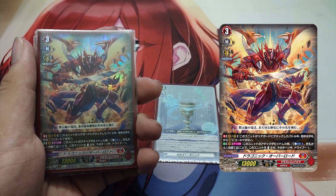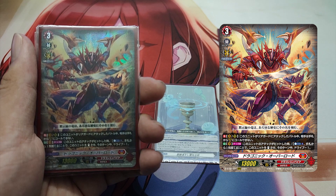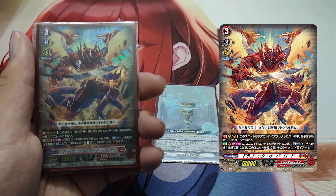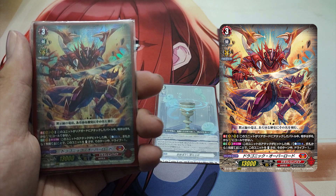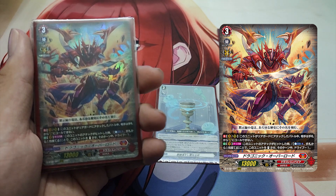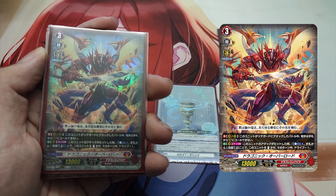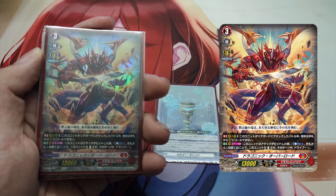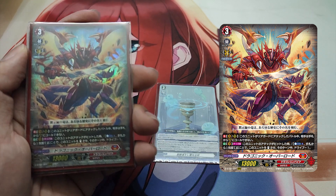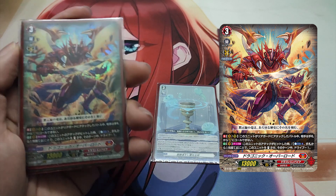The Grade 3, Dragonic Overlord. First Skill, Continuous as a vanguard or rear guard: During the battle this unit attacked a rear guard, your opponent cannot call cards from their hand to the guardian circle. Second Skill, Auto as a vanguard, once per turn: When this unit's attack hits, Cost Counter Blast 1 and discard a card from your hand — stand this unit and it gets Drive minus 1 until end of turn. Dragonic Overlord's first skill prevents your opponent from hand-guarding when attacking their rear guards. Its second skill allows a vanguard restand when the attack hits.